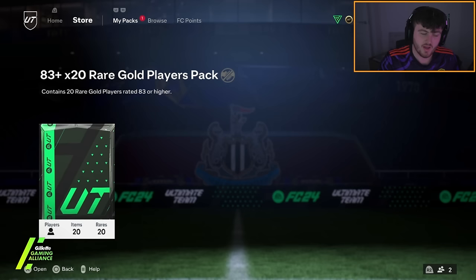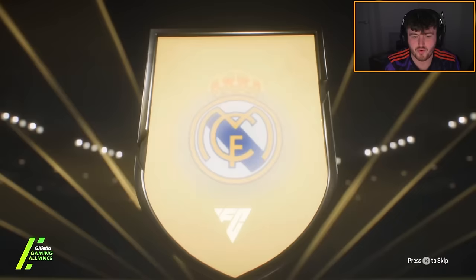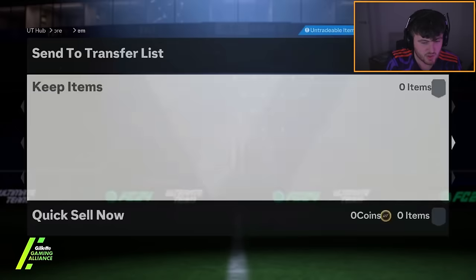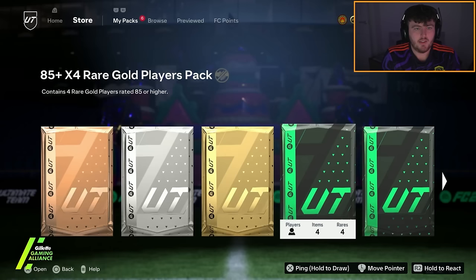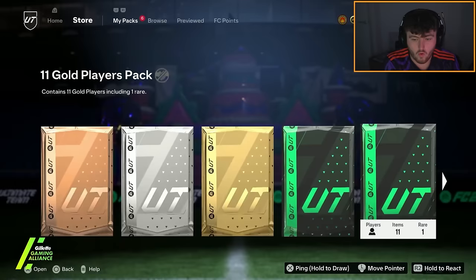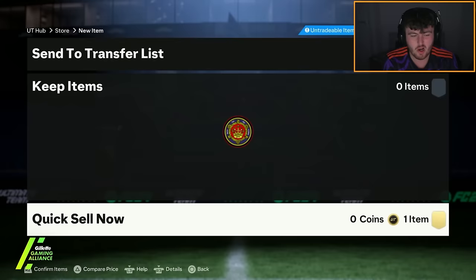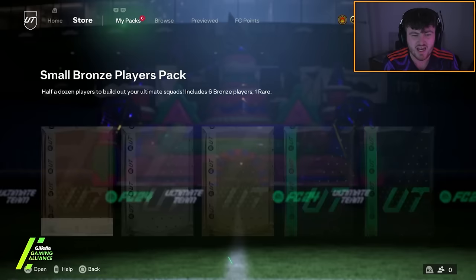We've got LaLa's 83x20 now. We do not get an Ultimate Birthday. Realistically if you don't get a UT Birthday card it's not the end of the world. If you get a double walkout, less gold icons camp up at the back of the pack, so obviously you're hoping for an icon. We do not get an icon either — that is literally going to be three walkouts. I think a lot of packs are going to look like this to be honest. I feel like the 85x4 is actually better than the 83x20, because most of the 83x20 are just 83 or 84 rated anyway.